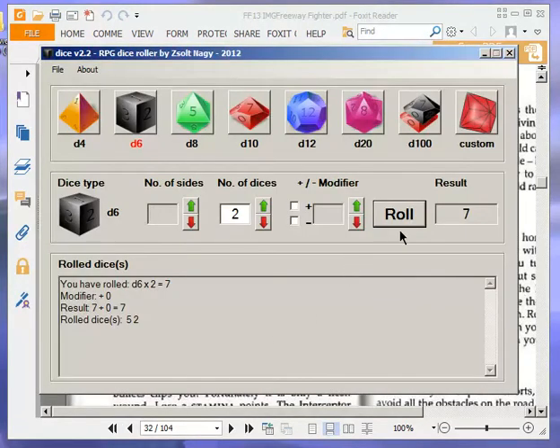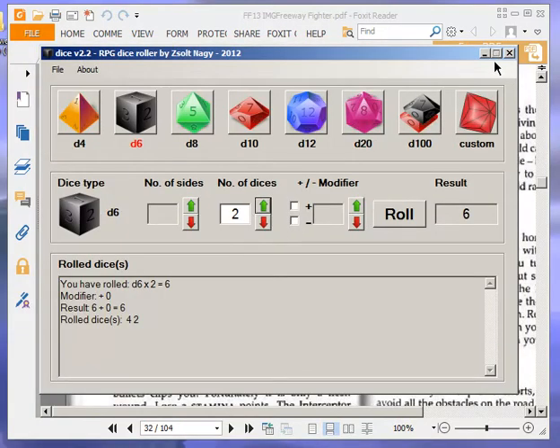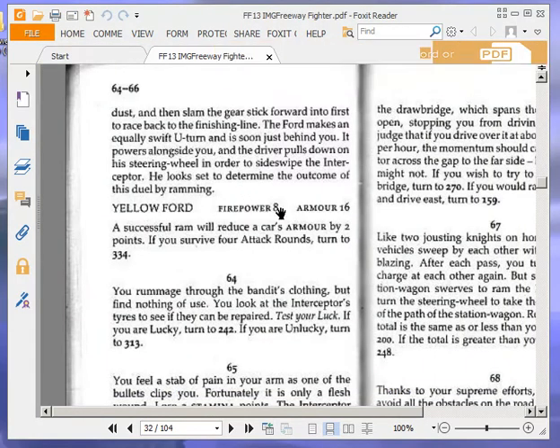Last one — round 4: 8 plus 8 is 16, I get 17 — so 16 to 17, I win. That puts him down to 10. That's 4 attack rounds survived, so that's done. Let's go to 334 because we survived 4 attack rounds.